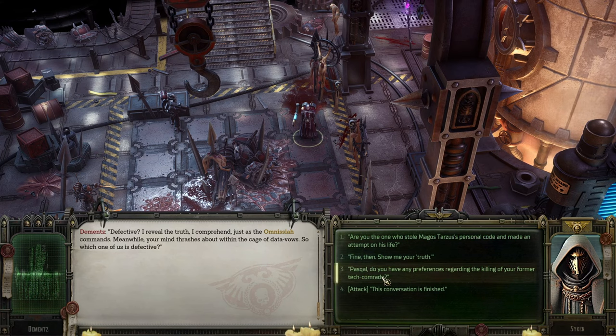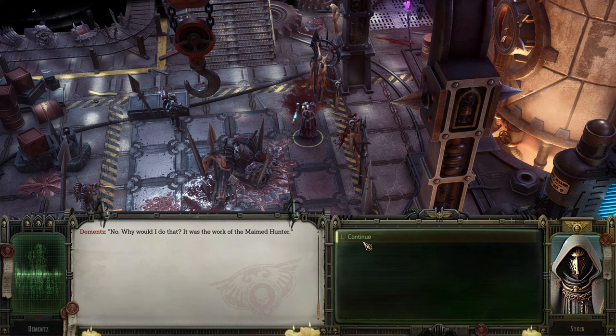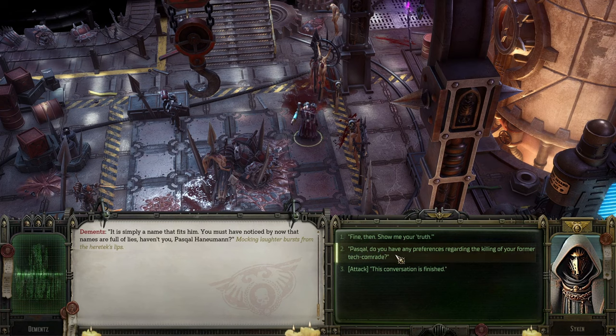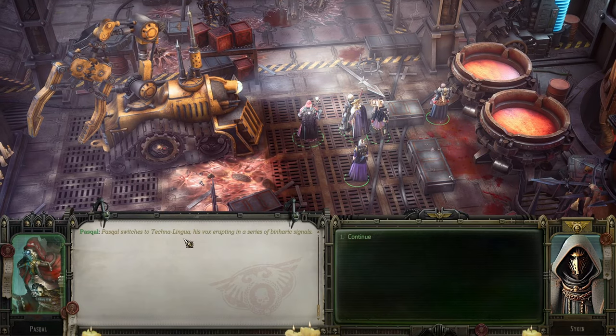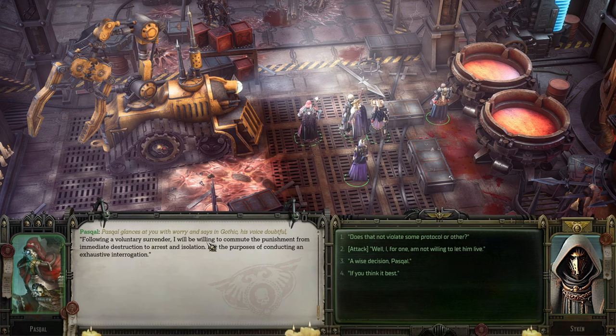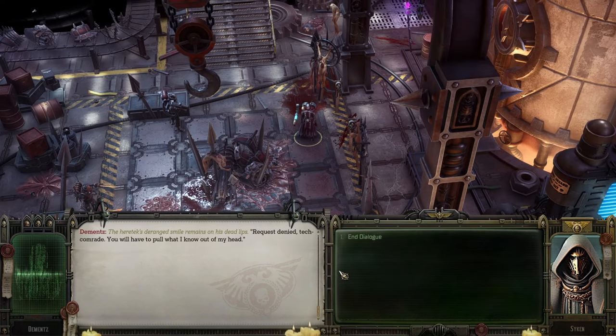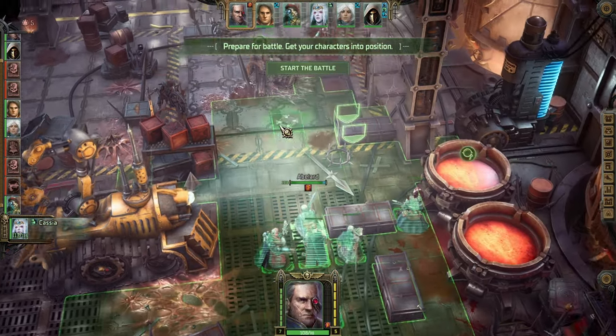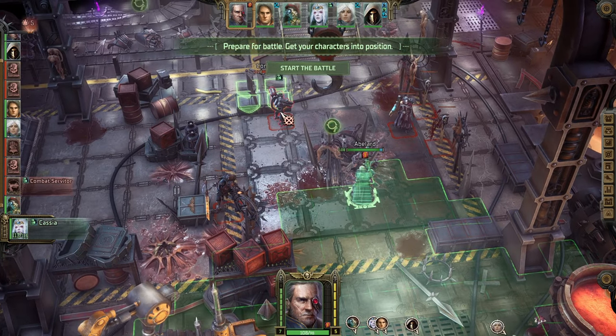Are you the one who stole Margos Torres's personal code and made an attempt on his life? No - why would I do that? Pascal: do you have a preference regarding killing your former tech comrade? Pascal switches to tech-lingua, his vox erupting a series of binary symbols. There is no need for secrecy - let him understand. Following voluntary surrender, I will be willing to commute the punishment from immediate destruction to arrest and isolation for an exhaustive interrogation. A wise decision. Request denied. You will have to pull what you know out of my head.